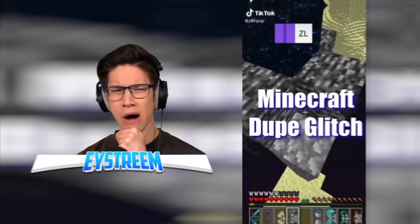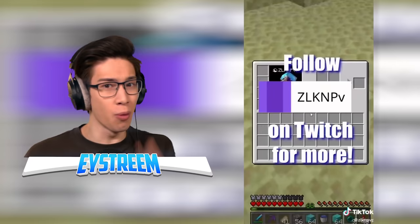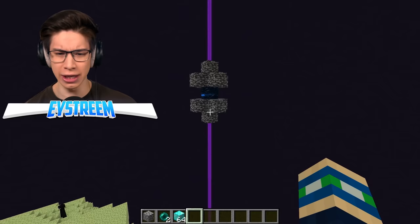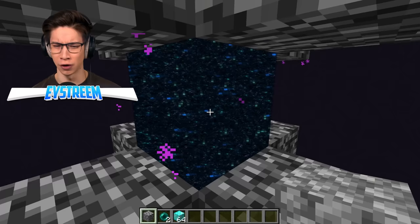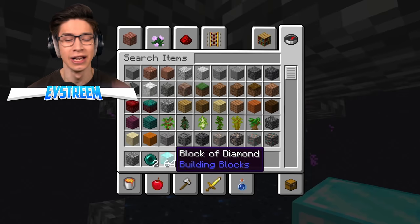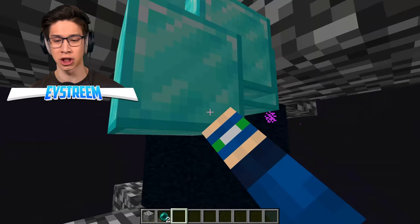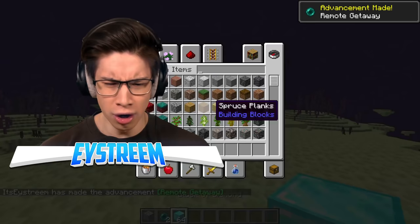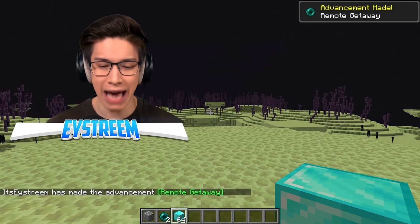Minecraft dupe glitch! If you throw items into an end gateway, they will dupe every time. He just turned one stack of diamond blocks into two! To unlock the end gateway, you have to beat the ender dragon — this takes you to the end city. If we chuck items through it, they're going to dupe. We've got 64 blocks of diamond — we're going to chuck that through the end gateway, then use an ender pearl to teleport through it. Three, two, one — bang! Did it duplicate? I only have one stack of 64 diamond blocks. Where's the other stack?